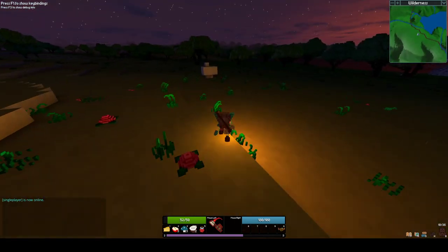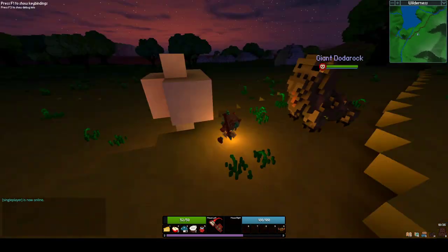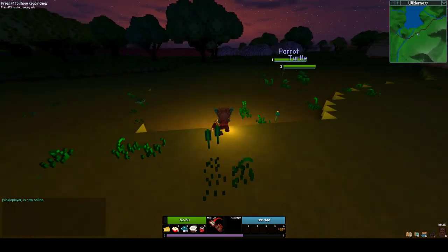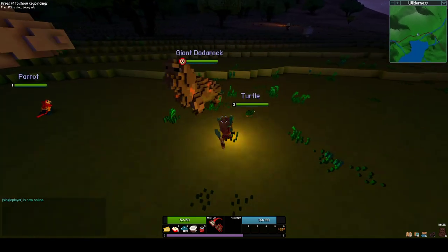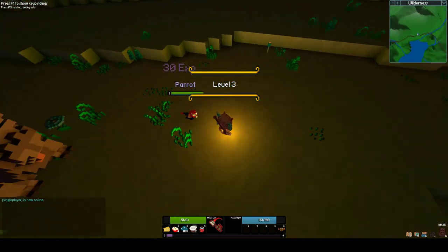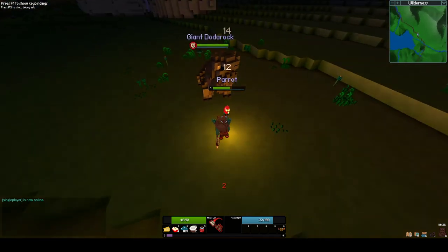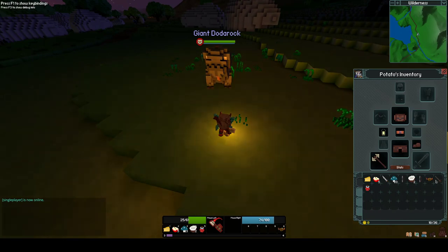So this is a very brief let's play of getting started in Valorin. I favour this axe just for that right click attack — it's very powerful, it recharges quickly, it doesn't use too much stamina. Unless you're using it and the hit doesn't connect, then it uses stamina. Let's get this pirate too. I think the Dodorock hit me there — so a big chunk of my health came off.